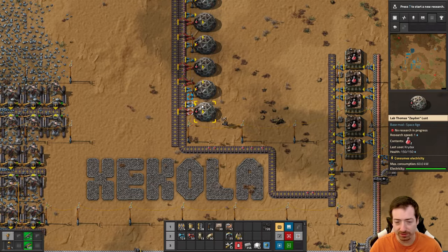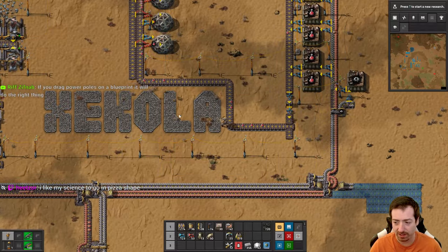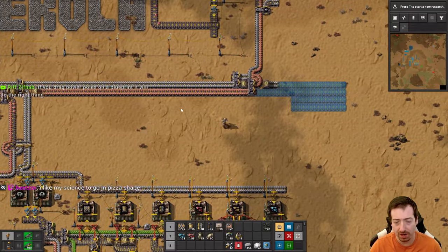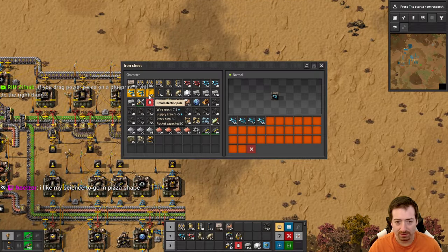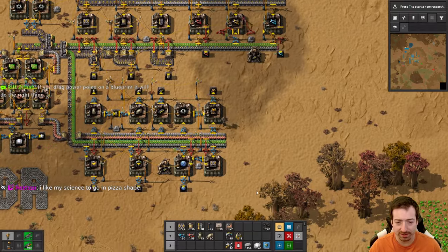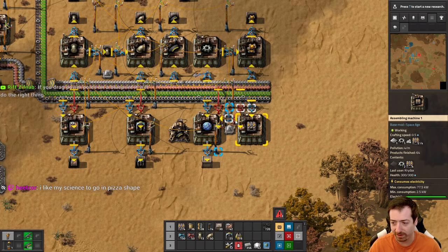If you drag power poles on a blueprint, it'll do the right thing - it'll just do the blueprinted thing, not what it would need to do to power up those things. Because if it does its own thing separate from what you've told the blueprint to do, that would be the wrong thing in my mind.